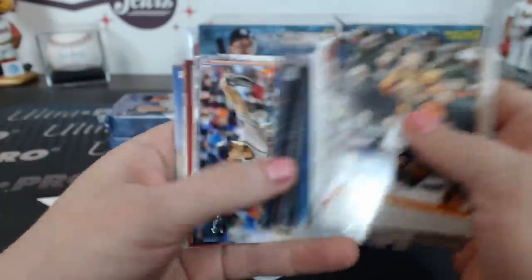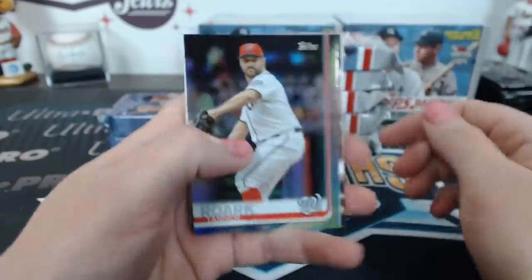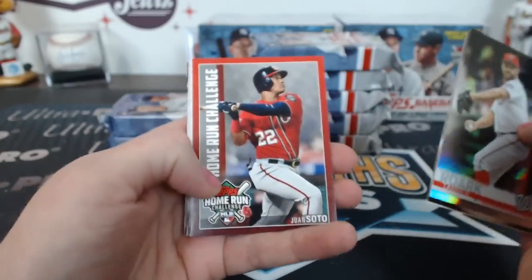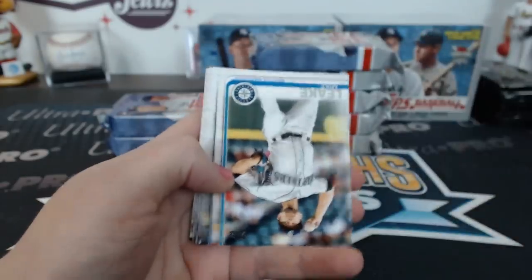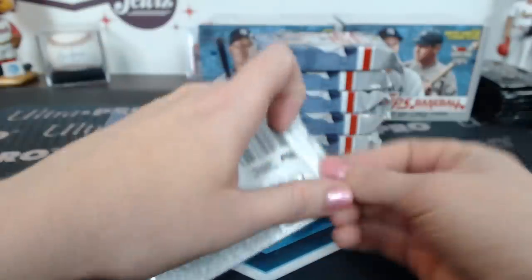I heard the Pomeranian is going off at about 10 to 1 right now for Puppy Bowl. Brian's really looked into this. Come on challenge — Soto's a good one, you might hit one!